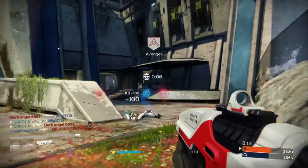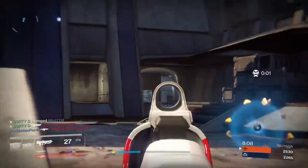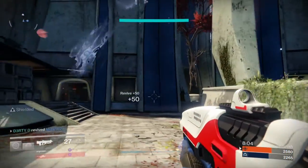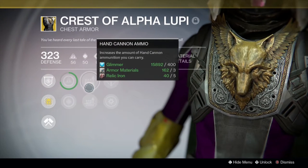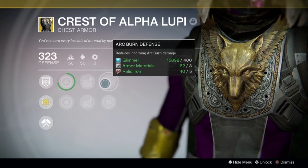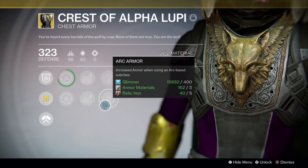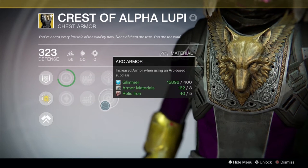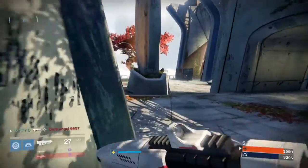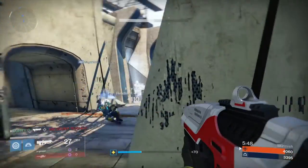The next set of perks is standard for all chest pieces: carry more ammo for a certain type of primary weapon, or carry more ammo for a certain type of special weapon. We value the special ammo more than primary ammo. The last set of perks is burn defense against a certain type of elemental damage, or increased armor when using a certain elemental subclass. For example, the top perk will be arc burn defense while the bottom perk will be increased armor when using an arc based subclass.